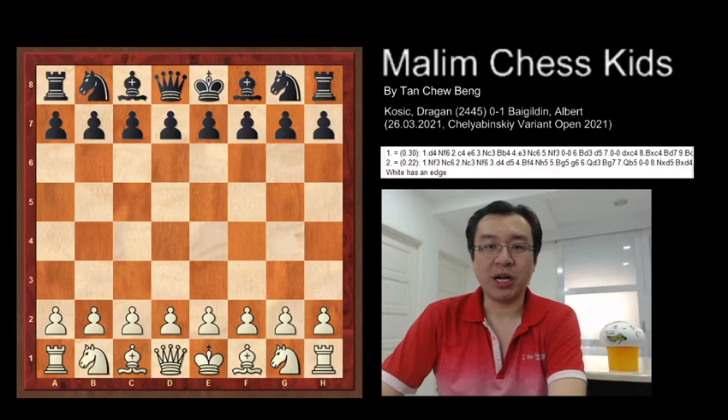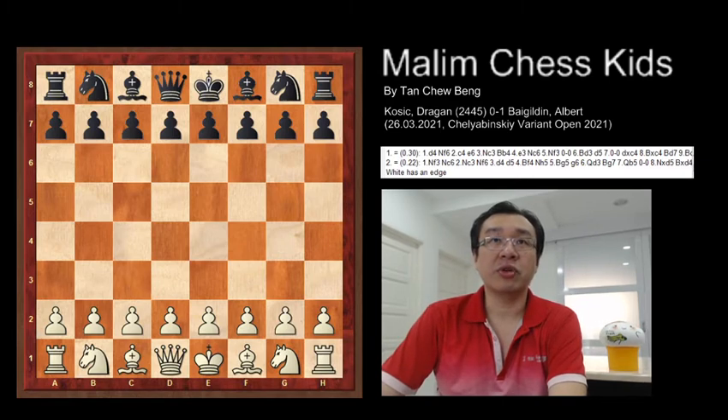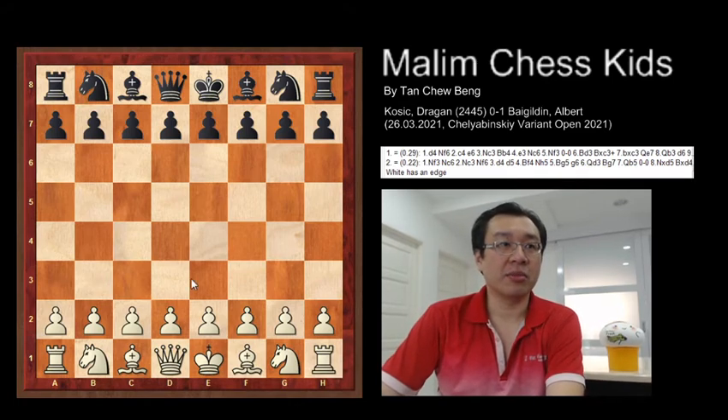Hello everyone, welcome to Marlin Chess Kiss. Today I will show the gameplay by Draven and Albert. This beautiful game completed in 39 moves with a brilliant queen sacrifice as the last move. Let's see how the gameplay.